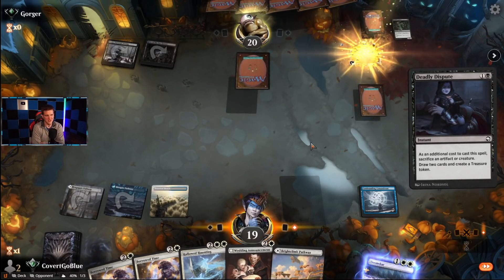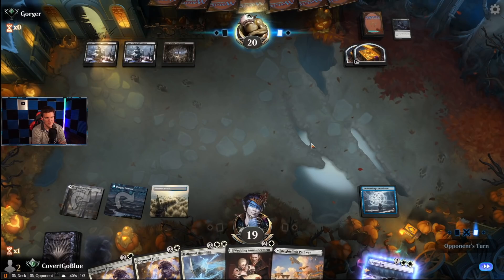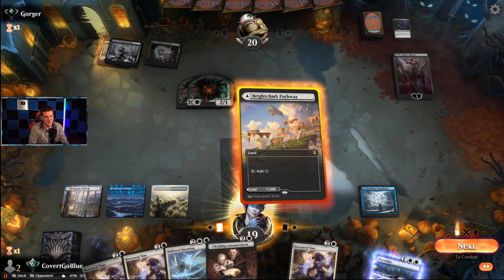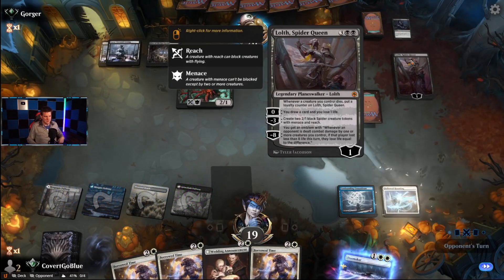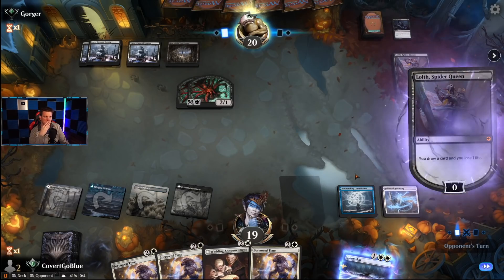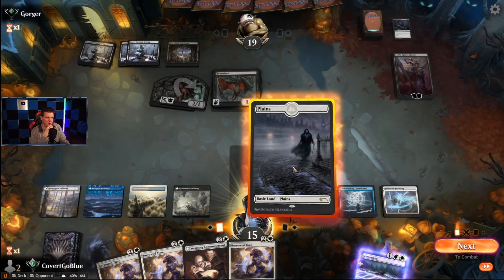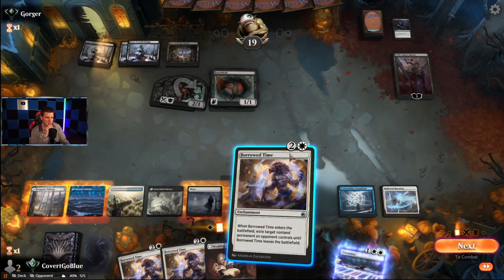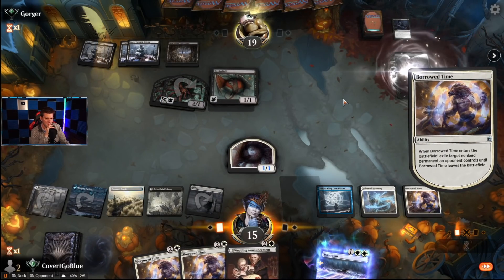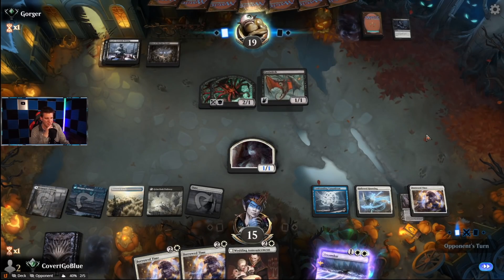Our opponent might have something turn three. They have the best draw they could possibly have. All these three-drops are going to get clunky. We might just get beaten to death. If we draw another land next turn, we're on the move. Hopefully they don't Lolth us again — if they do, we'll have to Doomscar. Maybe we draw land and go Borrowed Time plus Lolth. We may as well get rid of this because if we Doomscar now, they just make more spiders, they minus Lolth and still have mana for other stuff.